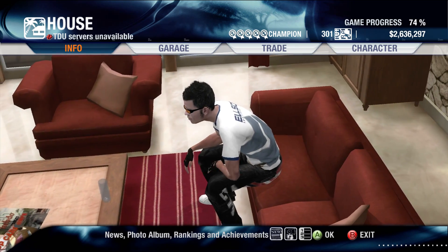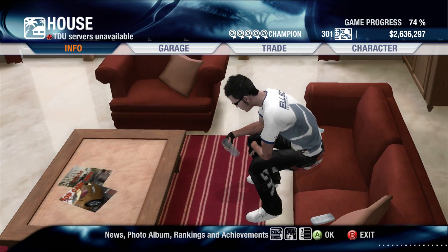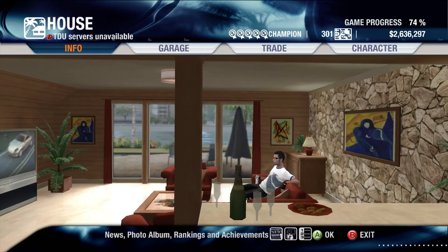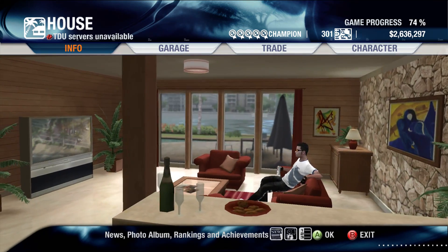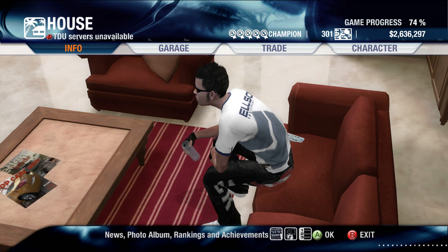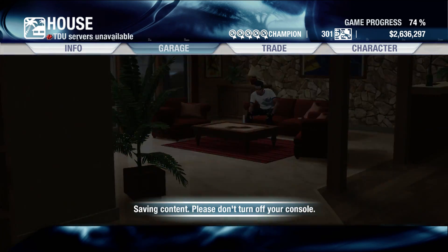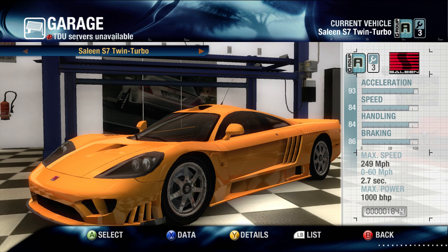One of my favourite pastimes when looking back at old games is seeing how I've modified my cars, because they generally look absolutely atrocious. Or in this case, what I've decided to dress my character in — oh dear, apparently I didn't have very good taste. Car-wise however is fantastic, because in the garage we have got a Saleen S7 Twin Turbo that I remember being an absolutely bonkers, monstrously silly fast car.